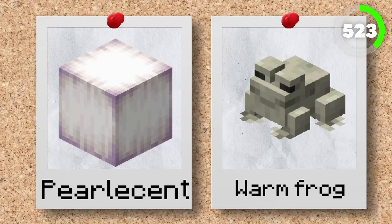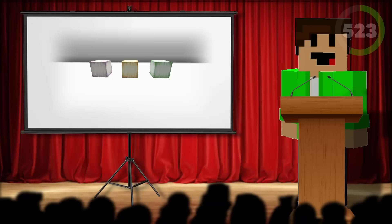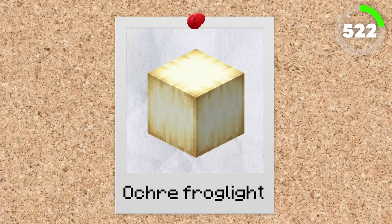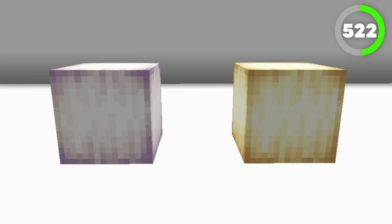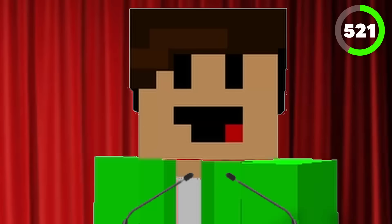Number 523 is the pearlescent frog light. The frog light is a new, unique light source in Minecraft. You get these in the most bizarre way — when a magma cube is eaten by a frog, whatever colour that frog is, it will drop its corresponding frog light. For the pearlescent variant, a warm frog will drop this. They emit a light level of 15, which is the highest possible light emitting block. Decoratively though, the frog light kind of falls short for me — it has strange looking wrinkles on the block, and the pearlescent purple is the last variant I would use. Number 522 is the ochre frog light — dropped by the temperate frog when they eat a magma cube; it has a nice orange tint. But for me, it's still not as cool as 521, the verdant frog light. This variant is dropped by the cold frog, and as I'm a big fan of the colour green, this is definitely my favourite frog light.